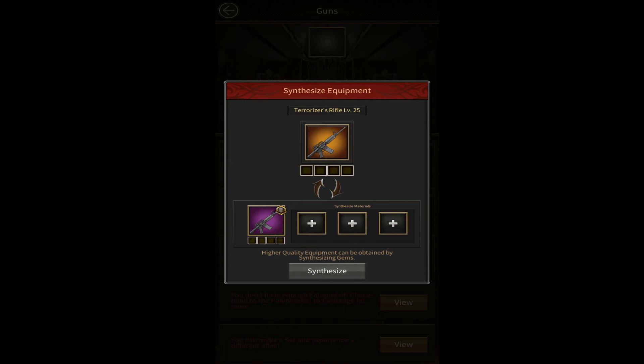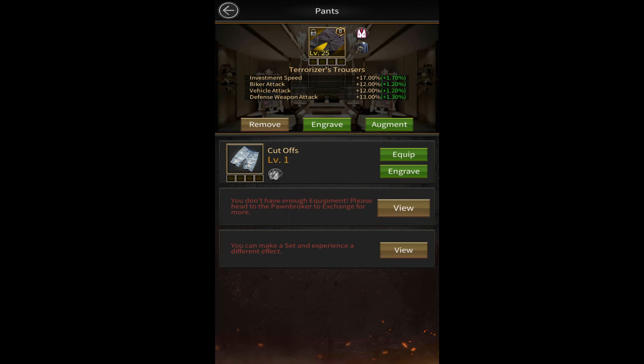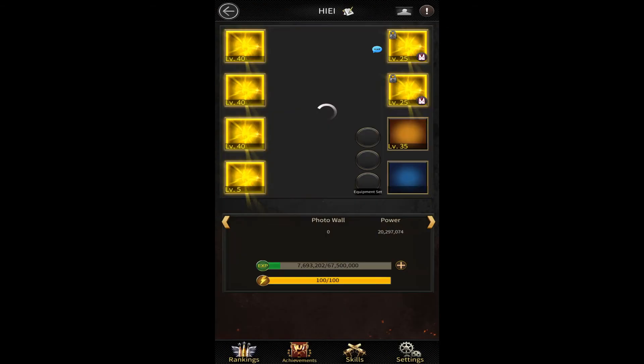So to upgrade to orange quality, I need to make three more purple level 25 equipment. Now you're understanding the trick. If you have a gray quality Terrorizer Pen, you need three more gray quality level 25 equipment — it doesn't matter what piece, coat, pen, knife, whatever. Make normal gray quality level 25 equipment, upgrade to green, then make three more green level 25 equipment, upgrade to blue, and keep doing this until you reach golden quality.